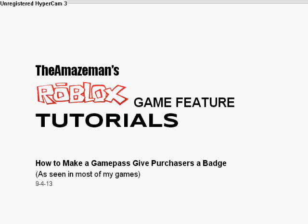Hey everyone, it's the Amazeman with another Roblox game feature tutorial. This time it's how to make a game pass give purchasers a badge. This is helpful because not only will the person get a game pass, but they'll get a badge to add to their profile. This way, people who view their friends' profiles can see a new badge, get interested in it, and might play the game. So it's for attracting more players, as well as awarding the players who buy game passes.